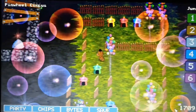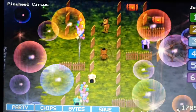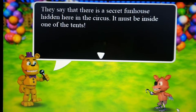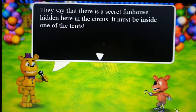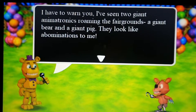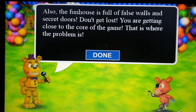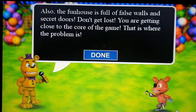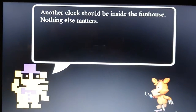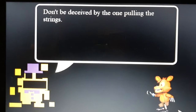Yes! Awesome! Can I go in the tents? Here he is. 'Looks like trouble up ahead but you should be used to that by now. There is a secret fun house hidden in the circus — it must be inside one of those tents. I've seen two giant animatronics from the fairground: a giant bear and a giant pig. The fun house is full of false walls and secret doors — don't get lost. You are getting close to the core of the game, that is where the problem is. Another clock should be inside the fun house. Don't be deceived by the one pulling the strings.'